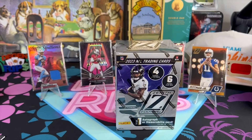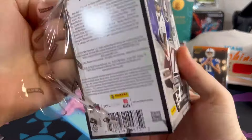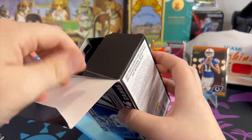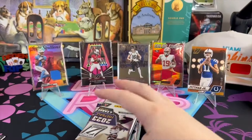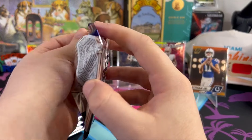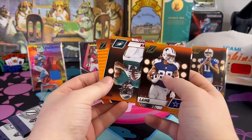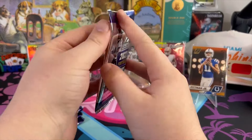Michael Pitman, Zay Flowers Behind the Numbers, and Will Levis. All right, last box here. I can't recommend this product — I just can't do it. If they were game-used mem cards and you got two of them, I'd say hey, it's pretty cool. But like two napkins? Yeah. Looks like it's probably really difficult to hit an auto out of this product.